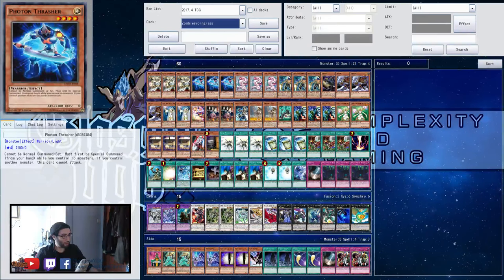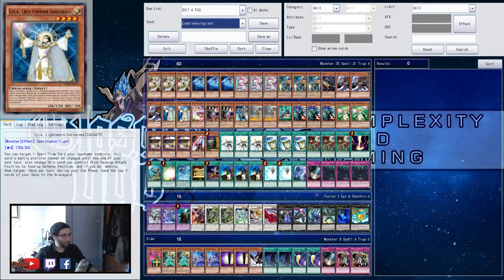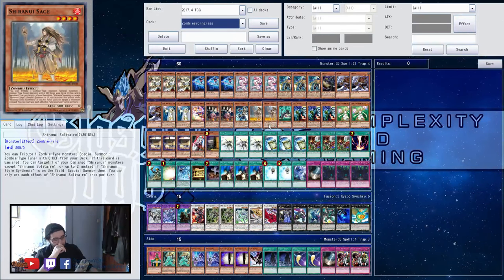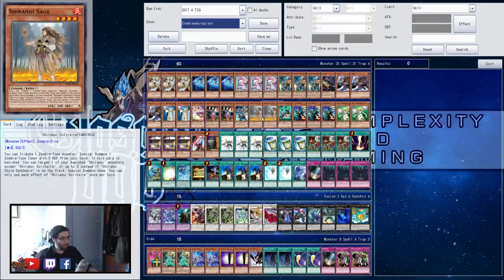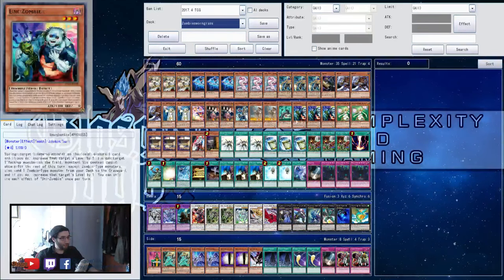Going over the list: Wolf, Thrasher, Snow, Raiden. One Gozuki, three Mezuki, two Lyla, Trick Clown, two Spirit Masters, the Invoked package, two Sages. Two Sage and three Unizombie — though surely you'd just play three Sage and two Unizombie, since Sage can bring out any zombie, not just Unizombie. One Electromagnetic Turtle — a little tech thing from milling. Lumina.